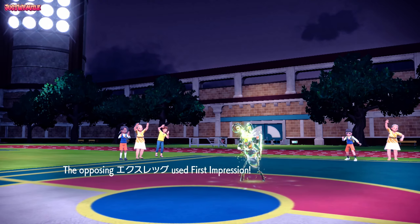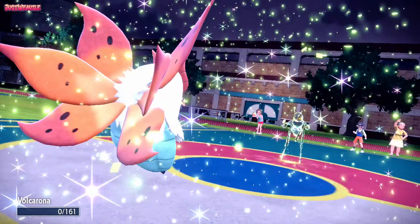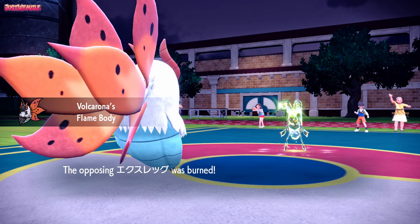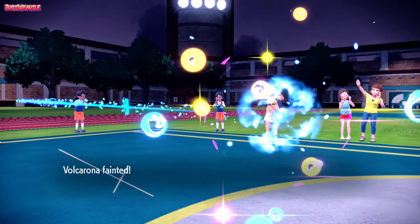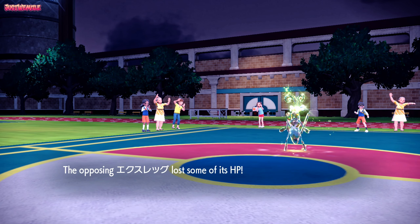They go for the First Impression, which is Terastallize-boosted. Does it KO us? It KOs us! But we get Flame Body contact burn. I can't believe that KO'd us — Lokix has some power behind it. Oh, Tinted Lens — of course. That thing is truly powerful.